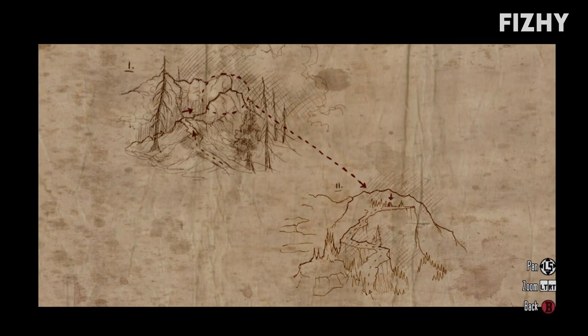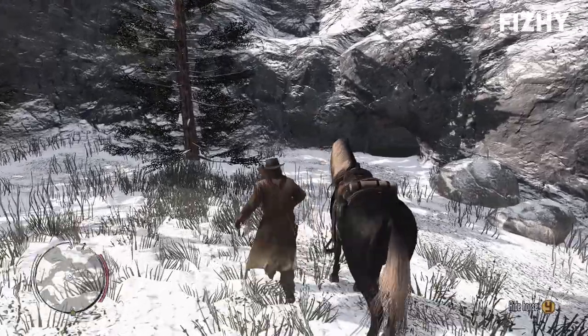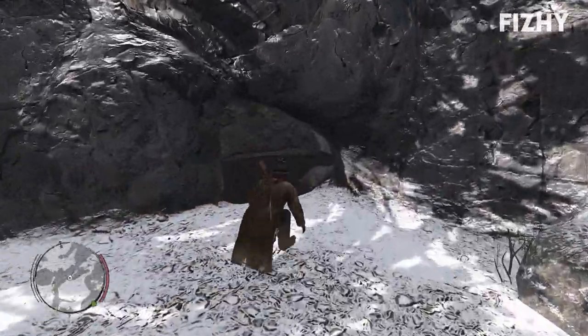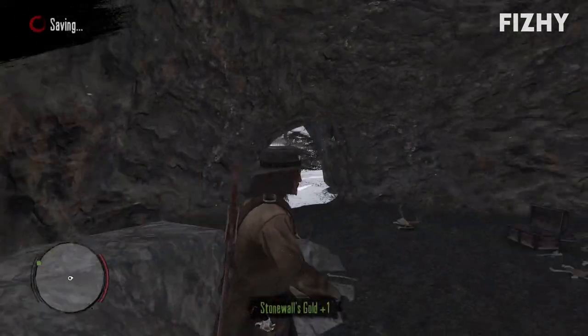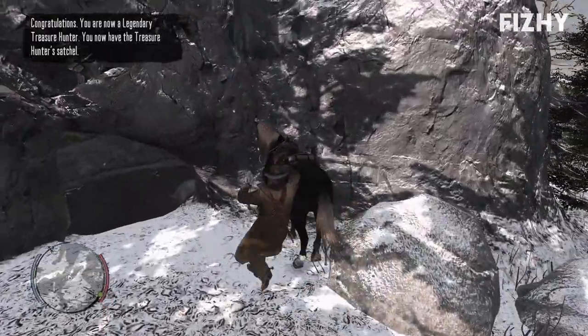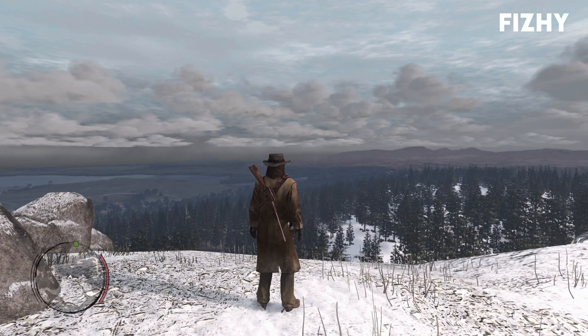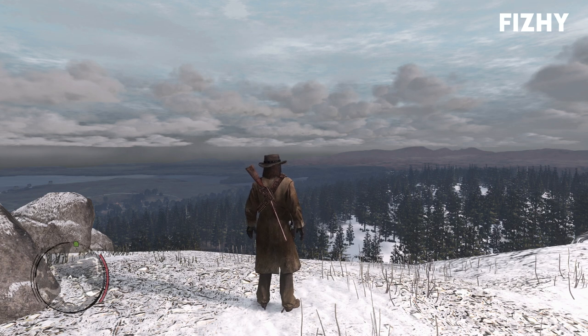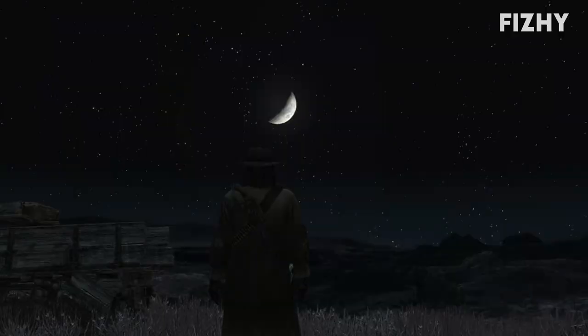Stonewall's treasure takes us up to Nakoti Rock in Tall Trees, where we'll need to take the path up the mountain. Once you arrive at the top you should find a little entrance to a small cave, inside which is the final treasure. There's also a chest in here with a little bit of money if you're feeling it. With that we'll get yet another gold bar and we'll also be a rank 10 treasure hunter — the most legendary treasure hunter in the land — earning us a few perks. From rank 5 we can use any stagecoach for free, and at rank 10 we unlock the treasure hunter's satchel, which allows us to carry twice as many consumables. The third perk is the satisfaction of being positively filthy rich, as you'll definitely be coming away with a few thousand extra dollars.